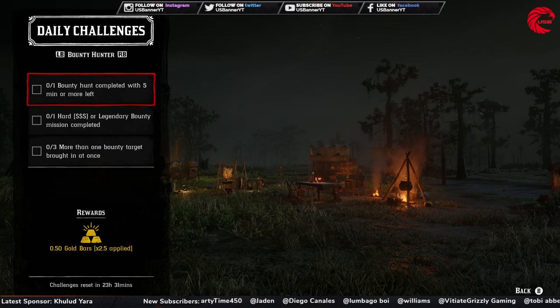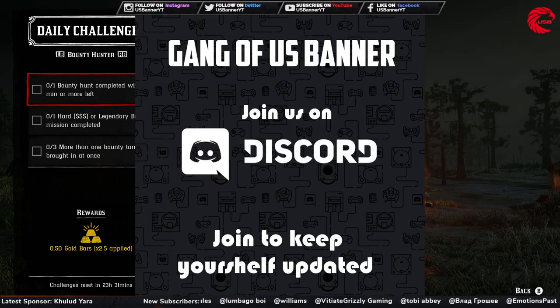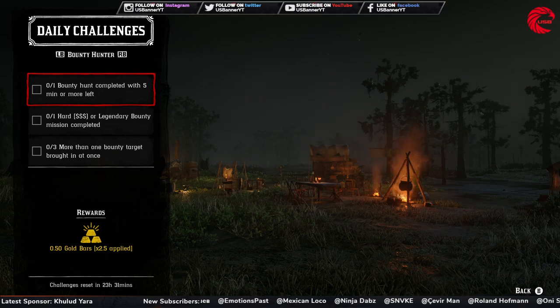After that you have to do some role daily challenges. If you want to keep yourself updated and know about the next freedom event, you can join our gang called Gang of US Banner — you'll find the link in the description of this video. For the role daily challenges, you have to start with Bounty Hunter.